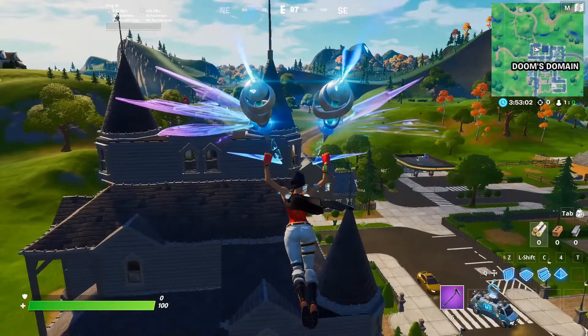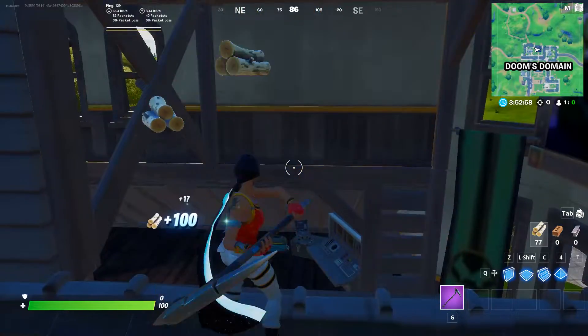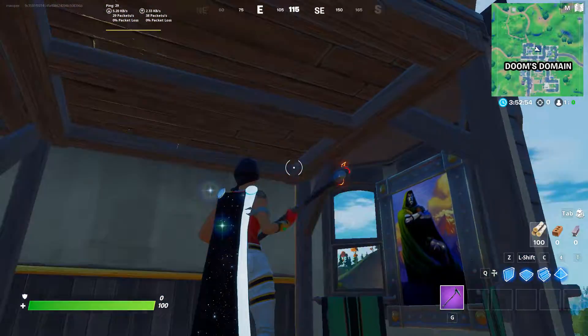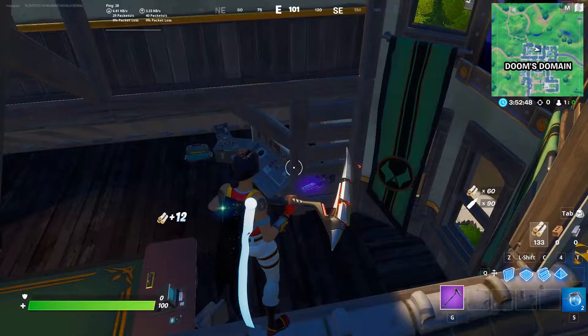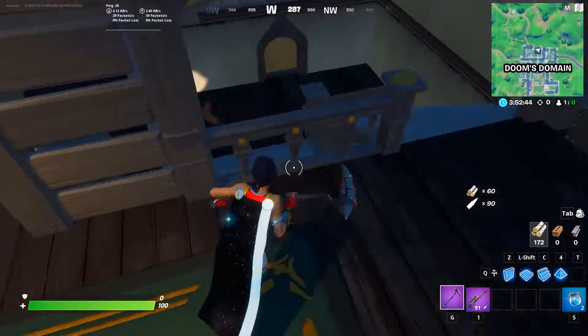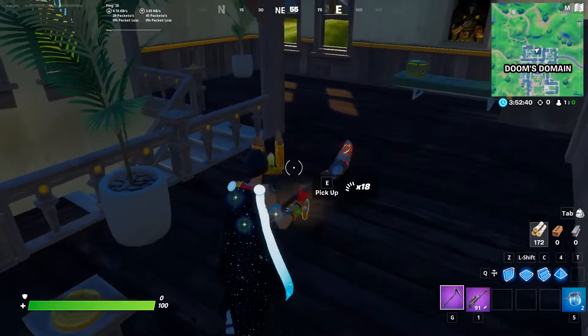Enter the vault at Doom's Domain — a relatively easy challenge to do. You just need to enter the vault; you don't need to open the vault. But for this video, because I'm doing it in the playground, I will open the vault. To open the vault, you need to find Dr. Doom.